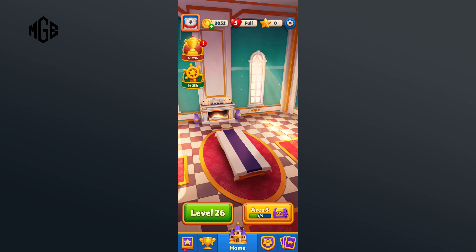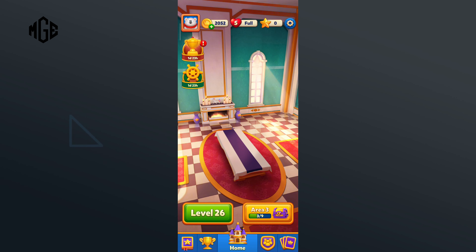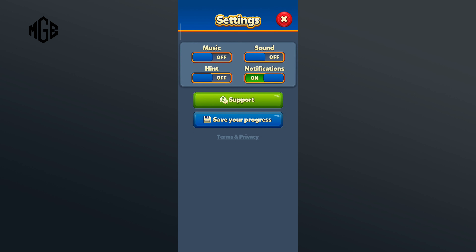Hello everyone, welcome to Make Gaming Easy. Today in this video I'm going to show you how to turn on hint in Royal Match. So without any further ado, let's get started. First of all, click on the gear icon in the top right corner. Here you'll just have to tap on the button of the hint option.